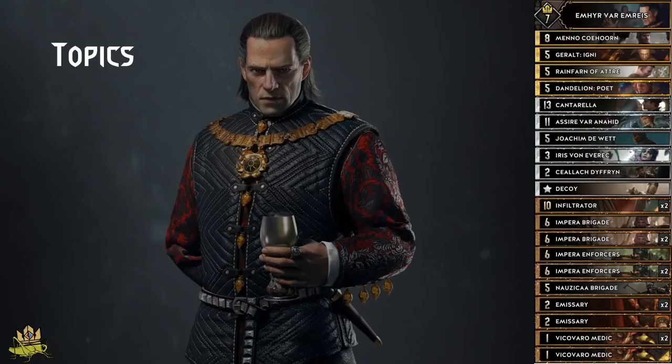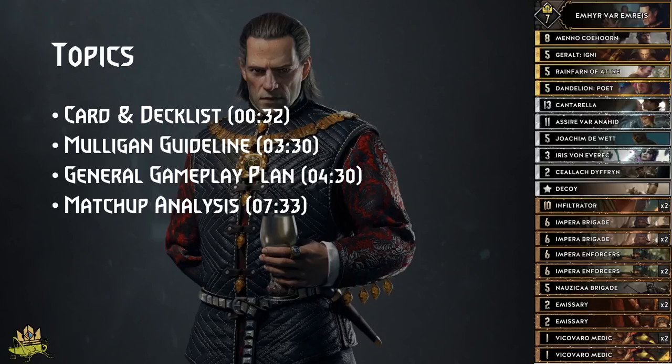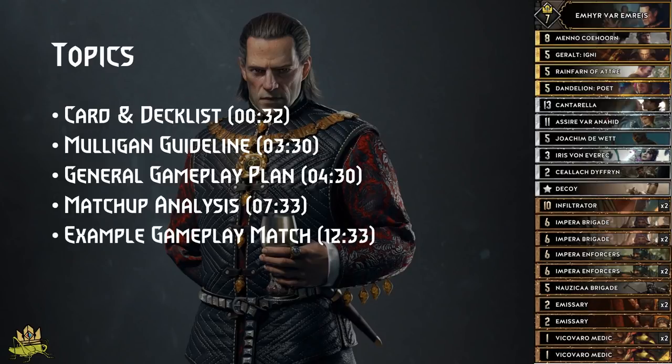Hey Gwent players, Green Cricket here, doing weekly in-depth Gwent guides chosen by the community, which is you. Just leave me a comment down below which deck you want to see next week, and this week we look at Nilfgaard Spies. We look at the card and decklist, a mulligan guide, the general gameplay plan, how to play against each different matchup, and at the end we also look at an example match. Subscribe if you like what I'm doing and let's head right into it.